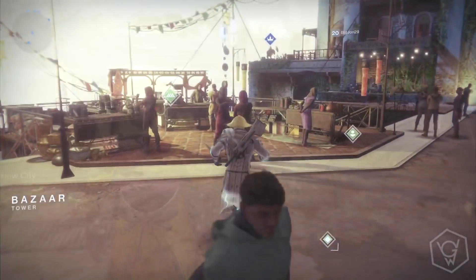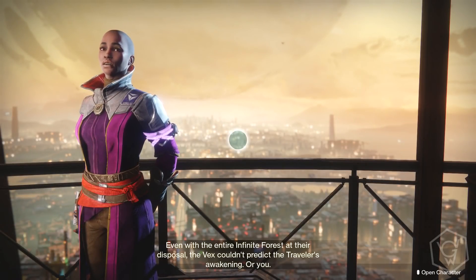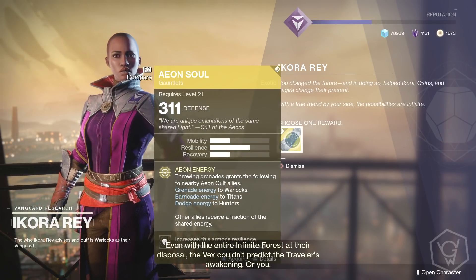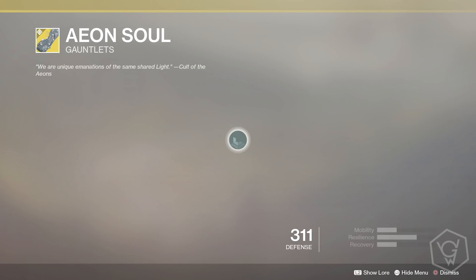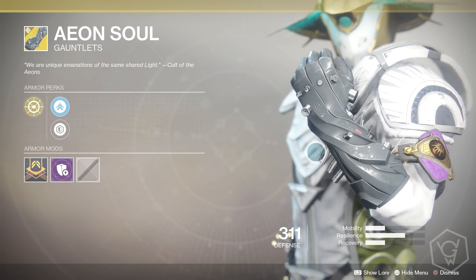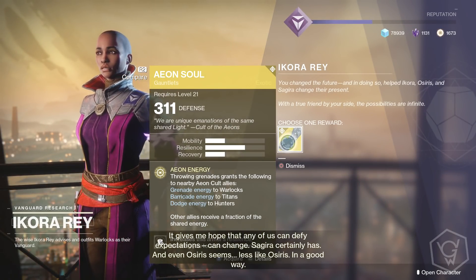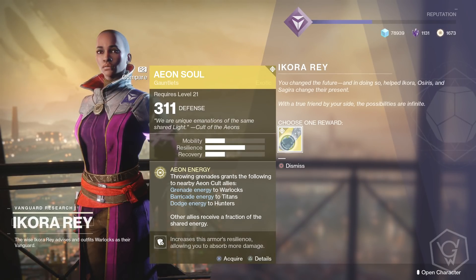How do you get these awesome exotics? Simply, you just need to complete the story mission - it will take like an hour or two if you have a team, or it may take a bit longer if you're solo. Complete the story and then head over to Ikora Ray - she will give you the one for your class, and from there you can just equip them. Mine dropped at 311, so make sure your light level is somewhat high and maybe it will scale a bit higher.